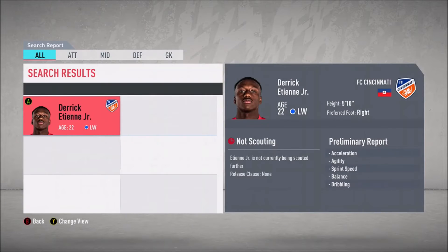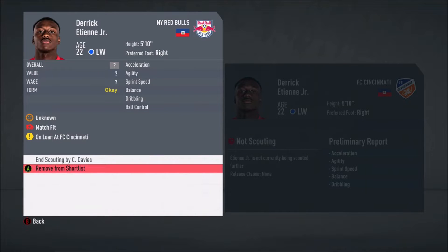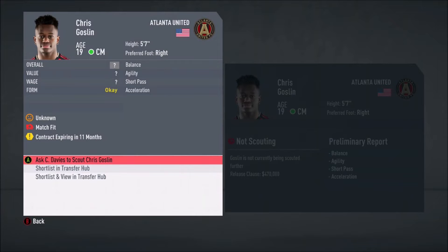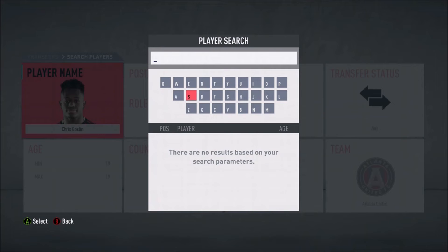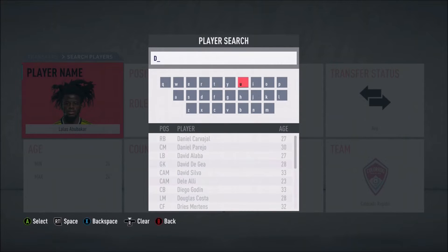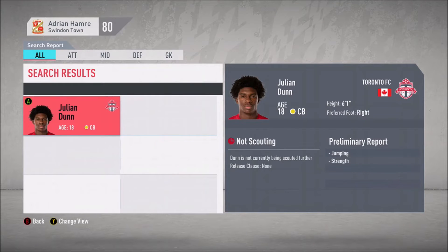Next we're going to look at Derek Ateni Jr., who is with the New York Red Bulls but on loan at FC Cincinnati. He's 22 and a bit higher caliber. The next guy we're looking at is Chris Gosling, a 19-year-old midfielder - looks promising, a little on the small side. He might end up being a backup to Keshi Anderson or someone we can play in attacking situations. We're also looking at Lallis Abu Bakr, a big physical center back who I've used in FIFA 19 and he's really good.